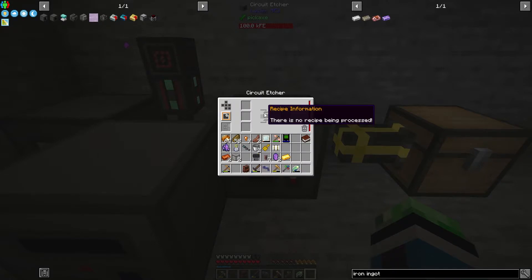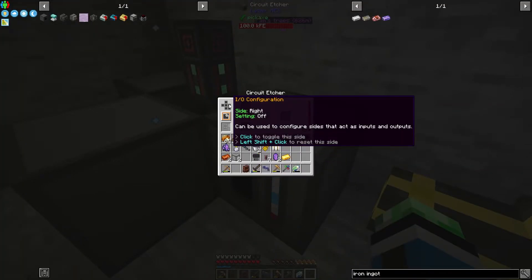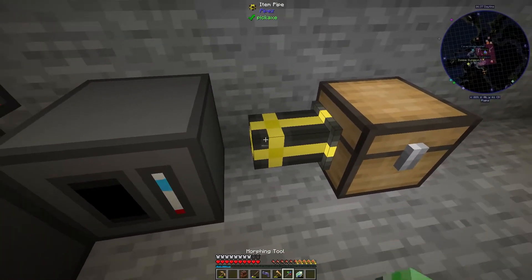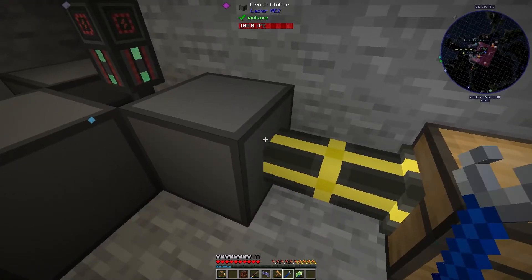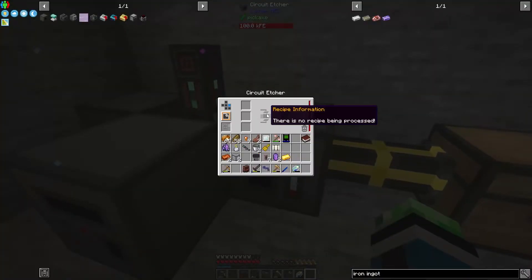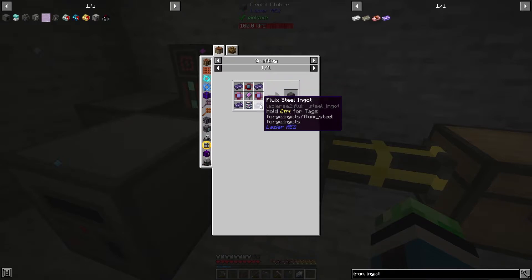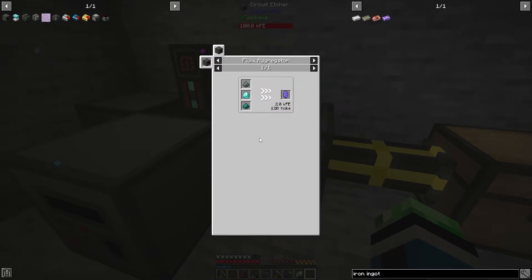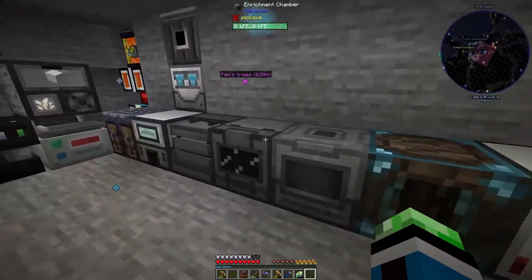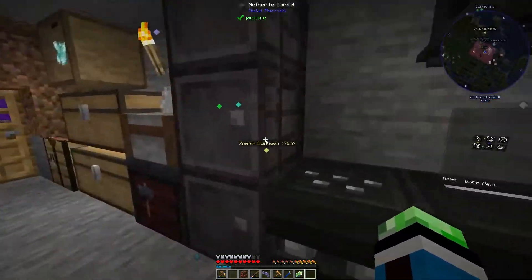This is gonna be super nice because I don't need inscribers anymore. The pulse centrifuge would be the last thing I'd need, which needs another speculative processor. I can just throw stuff in here to make circuits and they'll all be processed. I'm definitely gonna want that pulse centrifuge because the crusher right now is kind of slow. I can make speed upgrades but speeding that up will cost a lot of power and I don't have a lot of power right now.